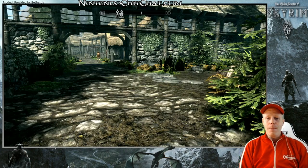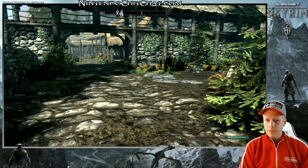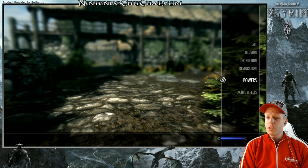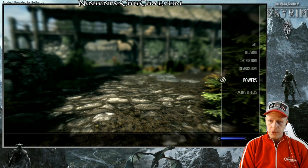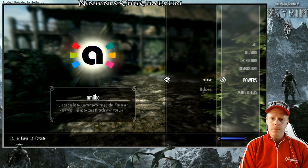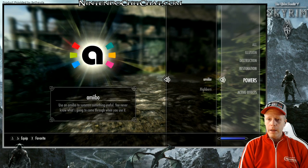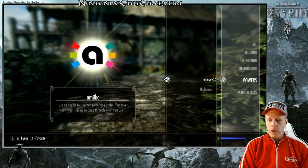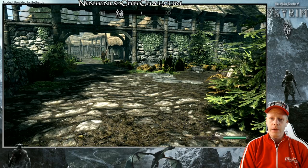If you hit the B button to bring up the menu, go to Magic, then scroll on to Powers. There is Amiibo right there — you want to make sure it is equipped. ZL or ZR is equipping it. A little check mark there makes it work.